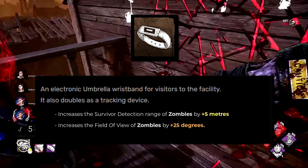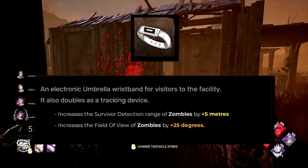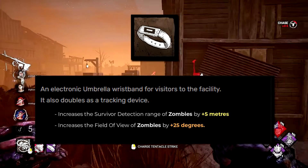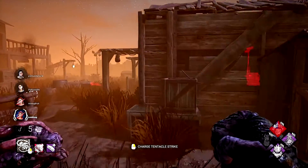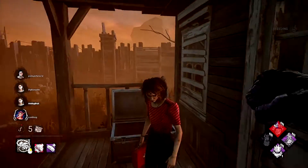Next is the Visitor's Wristband. Similar to Brian's Intestines, I've taken what it does and increased it slightly, because there's nothing wrong with these add-ons per se — they're just far too weak. I've increased the survivor detection range of zombies to 5 meters instead of 2, and the field of view is increased by 25 degrees instead of 10, making zombies a bit more aware and effective in a chase.